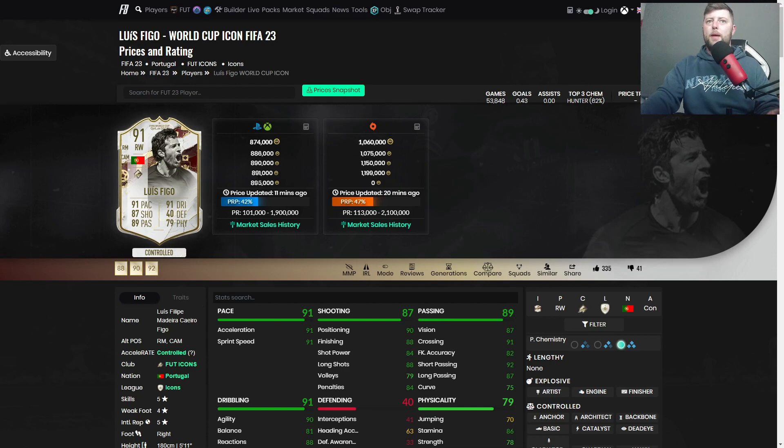Figo's nice, but if they had links to all the leagues I think that is the big thing icons are missing. They get the free chemistry stars for themselves but not for anybody else other than their nation. I would have had icons link to every league in your team for an extra chemistry point. Personally, that's where icons fall down for me — especially putting 870k into it. If you're going for a right mid you can definitely go cheaper, but right wing is a position where you really need someone who's going to be scoring for you as well.